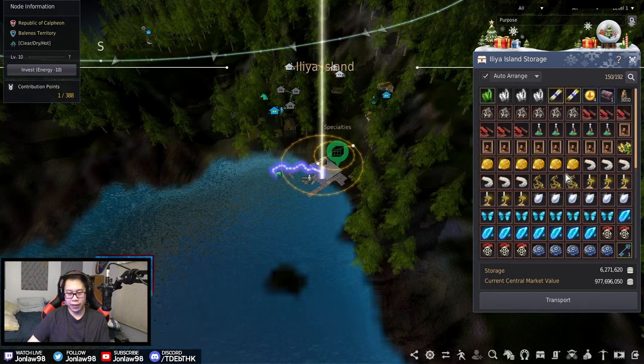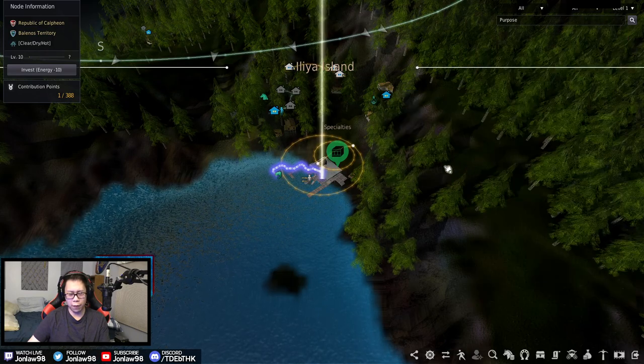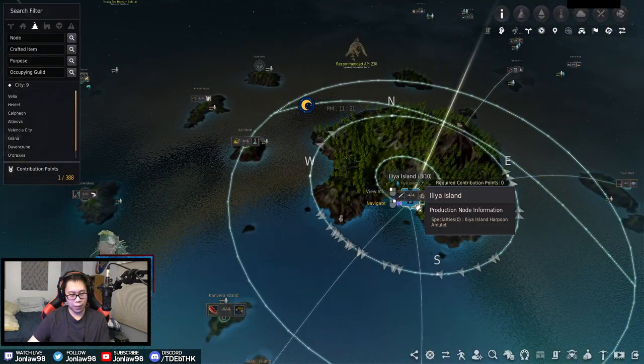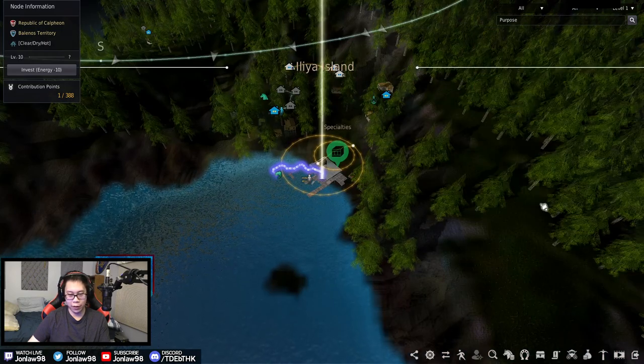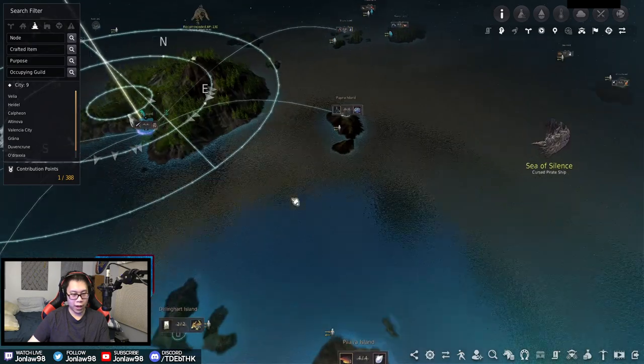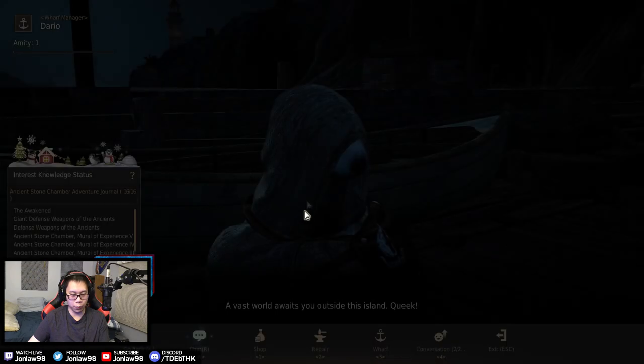I usually like to have a little bit of stock for all the tier fives, so we can be prepared for any Hawkveil and coin runs. But today let's see what we have excess materials of. We need more of those gold chests — let's start with this one.